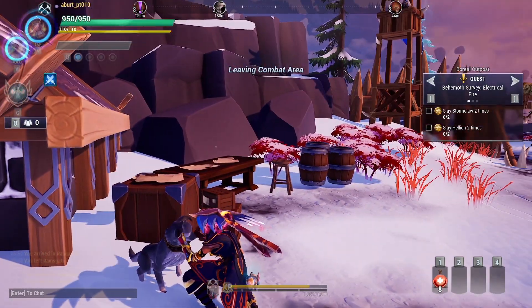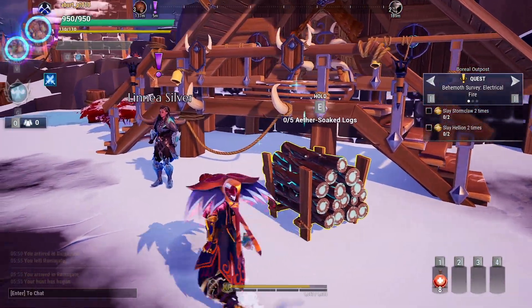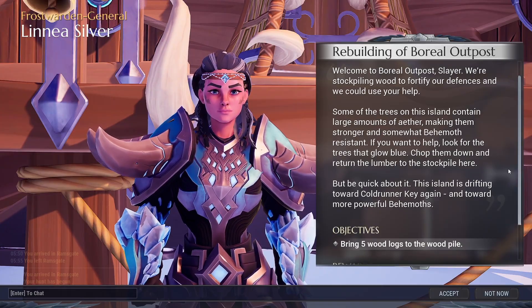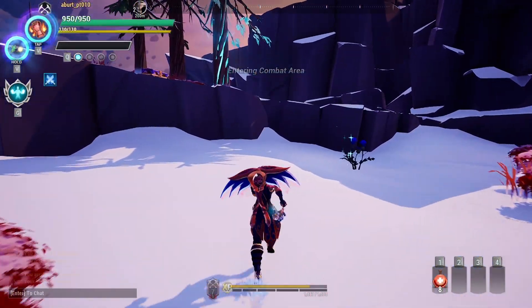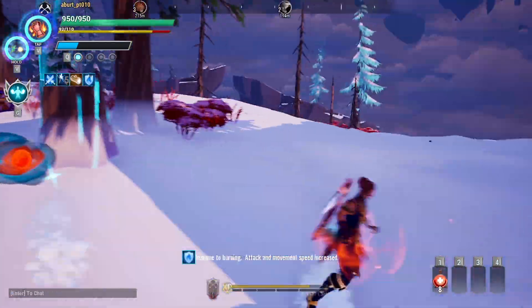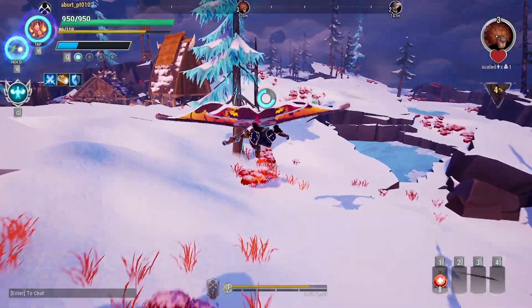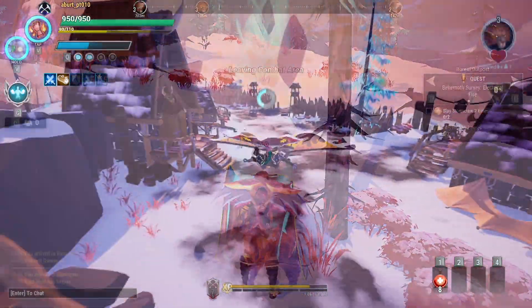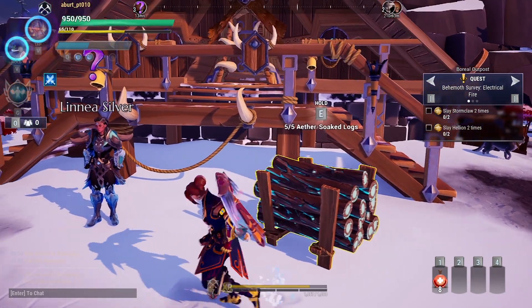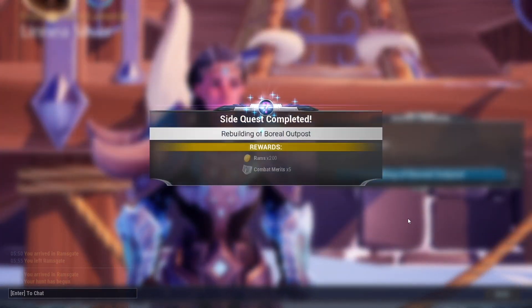Borel Outpost and Godrunner's Key each have a small village where Dino has a side quest. In Borel Outpost, you have to cut down 5 eater trees and hand it in. You get 200 rams and 5 merits from here.